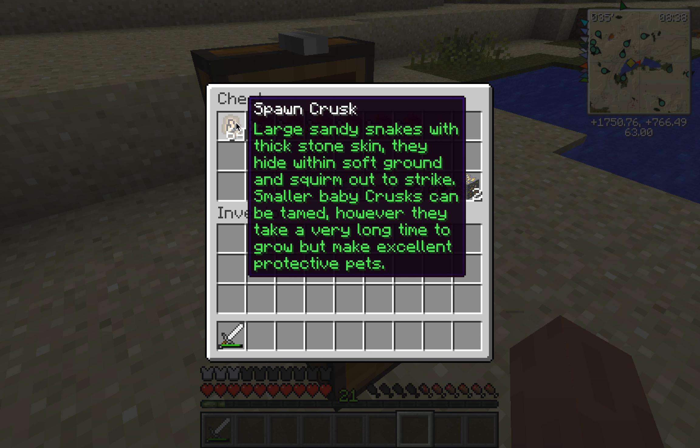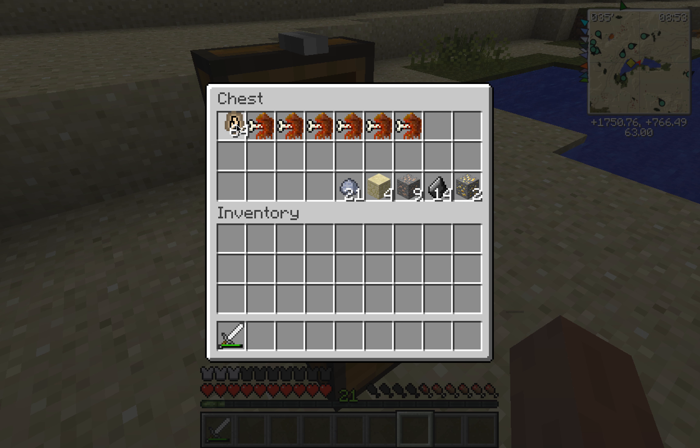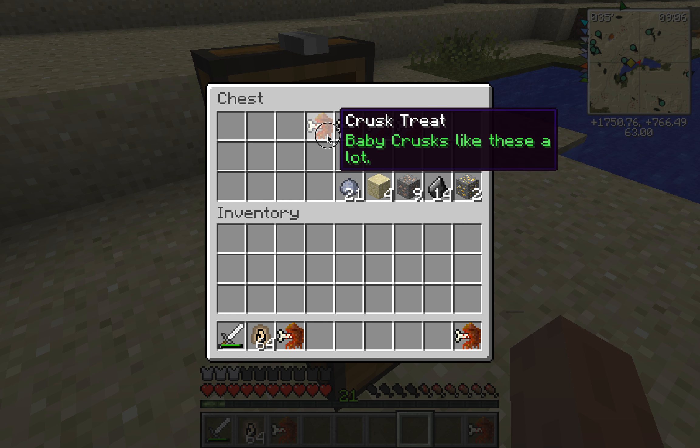So the first one is Krusk. I love these ones. They're actually my favorite part of the mod. And they can drop clay, sandstone, iron, flint, or gold. They can drop gold. And of course you're going to need these treats. Don't worry guys, I have the horse armor and a different chest.